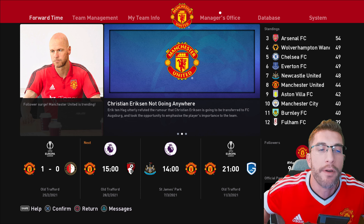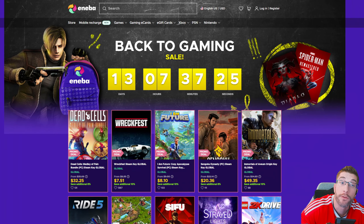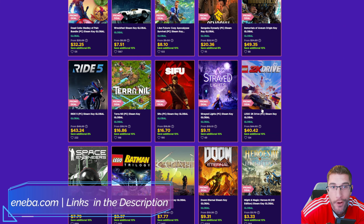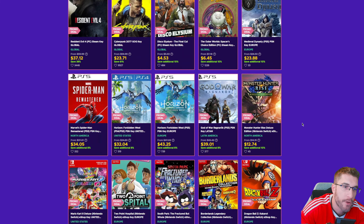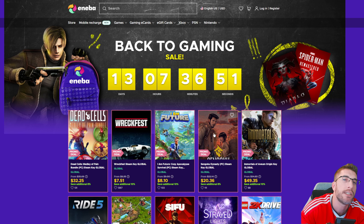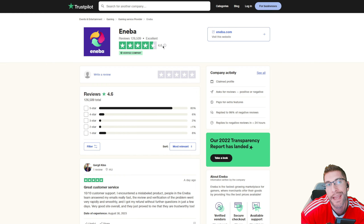Timestamps will be available if needed, but very quickly let me show you guys Aniba.com. There is a whole host of things to buy from this website — over 20,000 digital products ranging from pretty much anything. As you can see, Lego 2K Drive there on PC. So if you want any kind of gaming needs, check this website out. They've got a sale going on right now, and there are different region options at the top so you can shop wherever you may be.